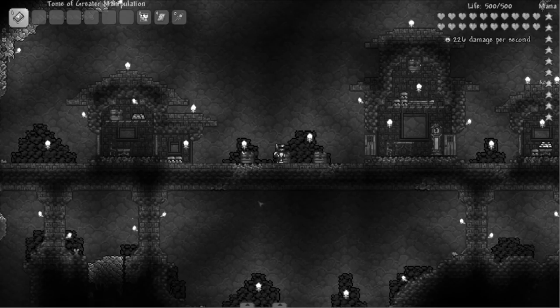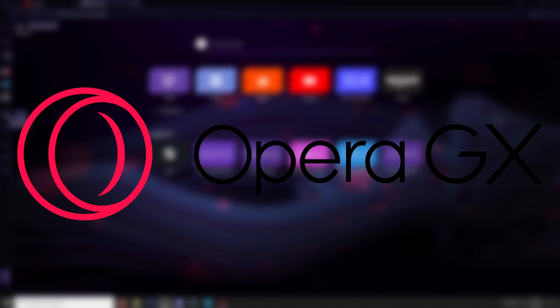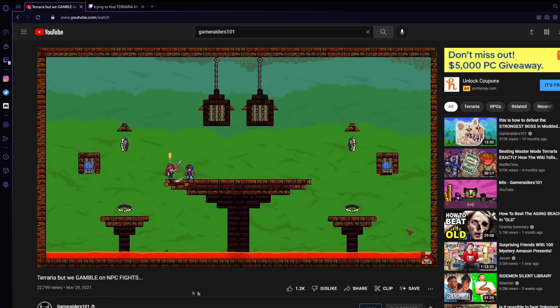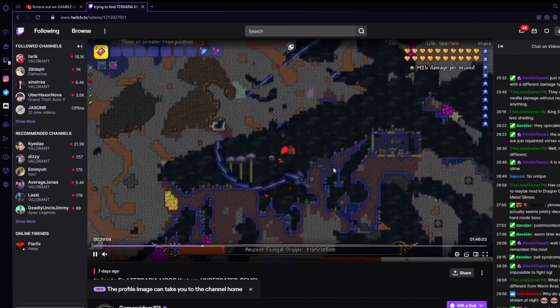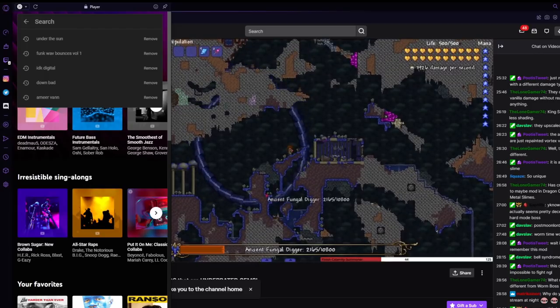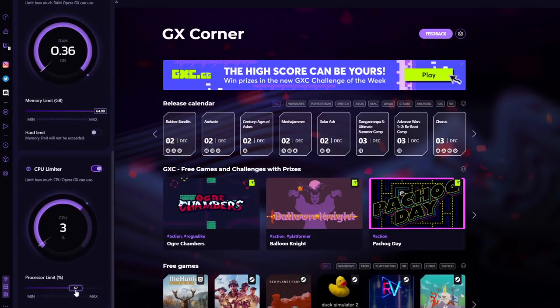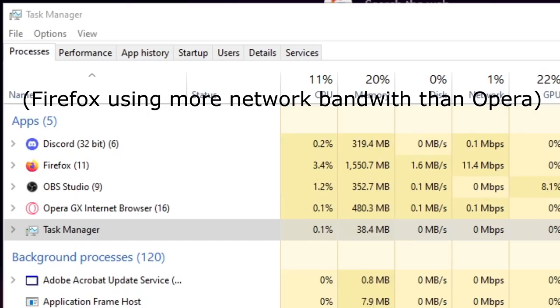Today's video is sponsored by Opera GX. Opera GX is the world's first gaming browser, and when I'm playing games I love to have a Twitch stream, a YouTube video, or some music open while I'm playing. Thanks to Opera GX, I can have a bunch of tabs open without having to worry about lag or FPS drops while gaming. You can literally control the amount of CPU and RAM the browser can use.